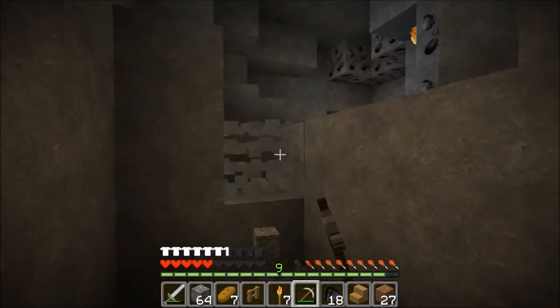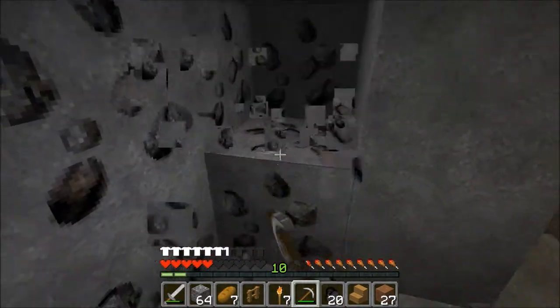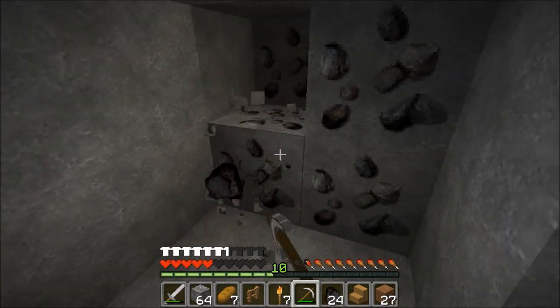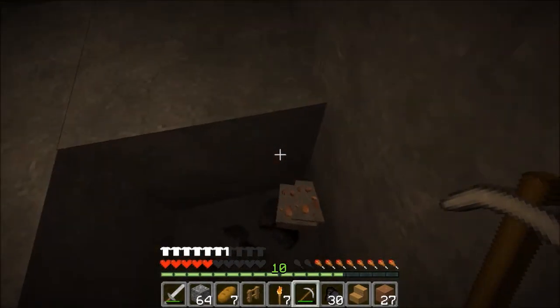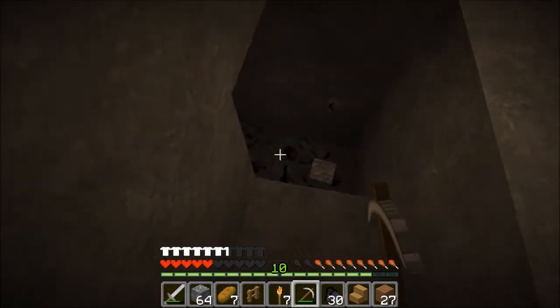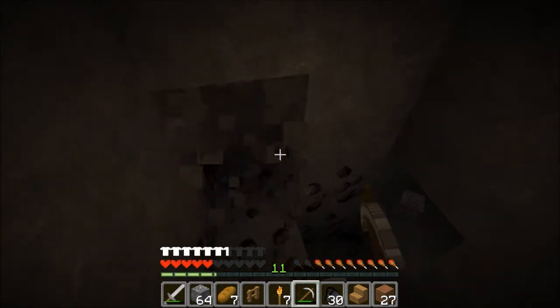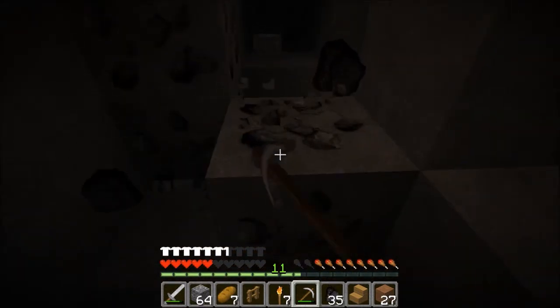Crikey dick. We've got coal coming out of our ears, so we'll go up and get smelting. I think we might just take on that ravine, we'll see how we go. Crikey dick, this is huge! I'm always trying to leave myself a way up. But this load of coal is massive. That'll be the other cave.